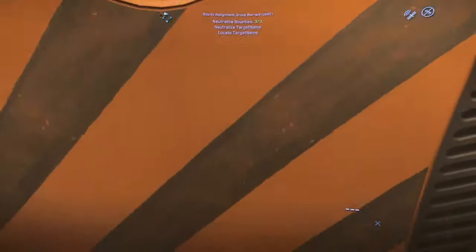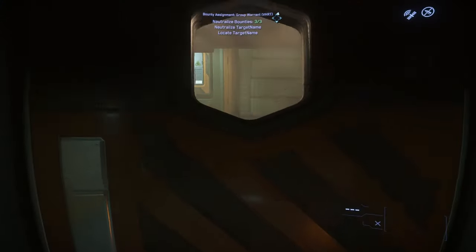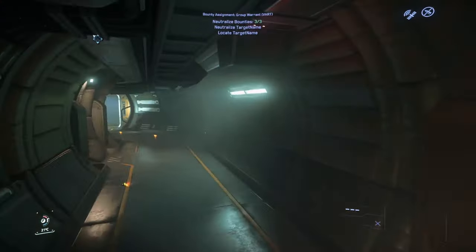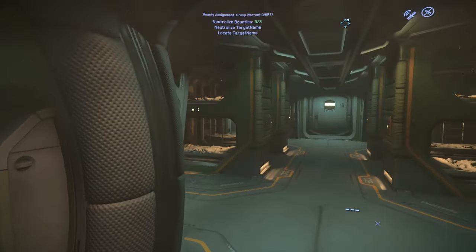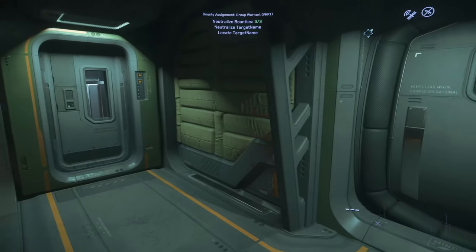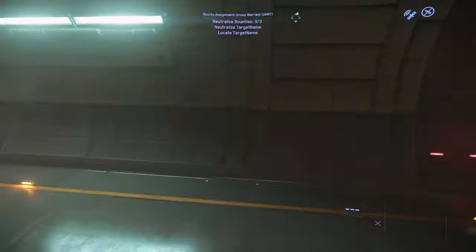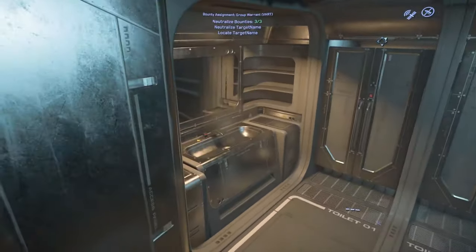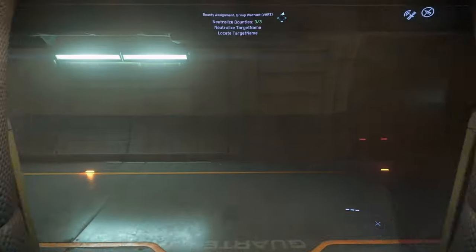Here we have engineering — pretty much a useless room right now. They used to have a function but not really anymore, other than shutting the entire ship down. Here we have the crew quarters — it's got eight beds in it, a little overkill considering that's the absolute maximum number of people you can have on board. And of course the bathroom — the head. Why do I always find the bathroom?